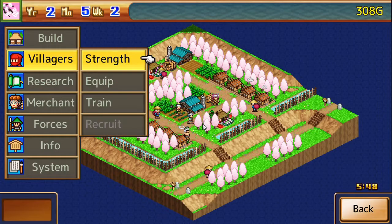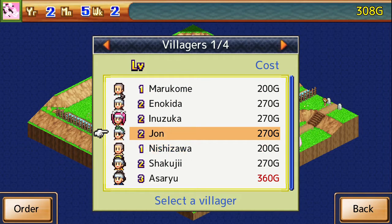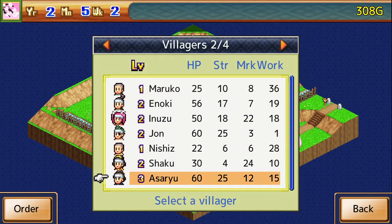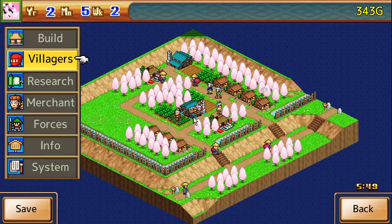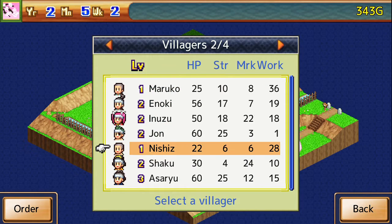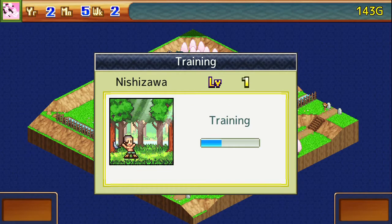I guess we could train some of our people too — that'd be a good idea. Secret: how dare you, Zan? You're refusing to give your people masks in the middle of this pandemic? Okay, if I had archers, that would be a different argument. We should probably get all our level one people up to level two.